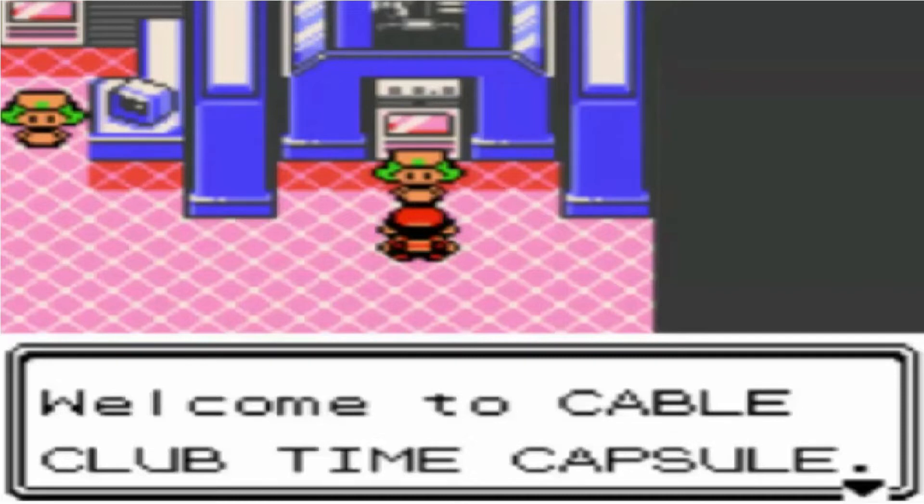When you have Jomino, Bulbasaur, and Squirtle in Pokemon Yellow, Red, or Blue, you need to use the Cable Club Time Capsule in Pokemon Crystal, Gold, and Silver to trade the starters over. To use the Cable Club Time Capsule, you have to meet Bill in Ecruteak City and wait 24 hours. Afterwards, you're able to use it.